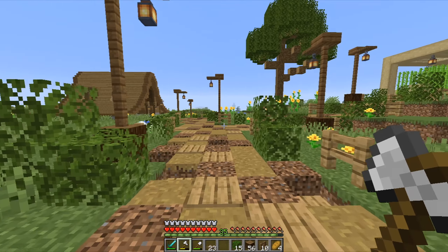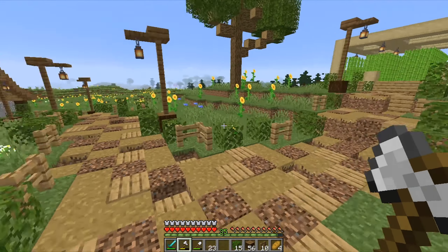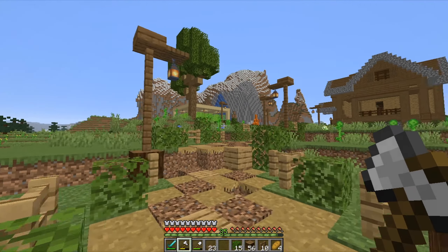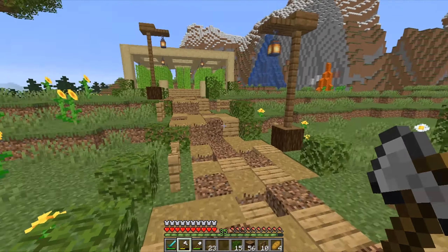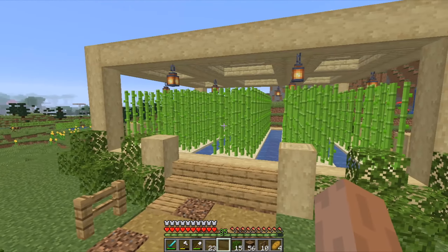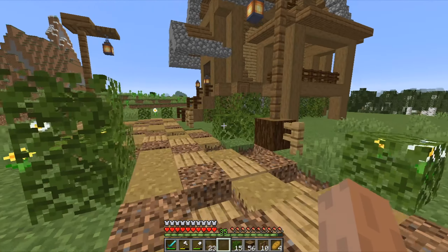And here it is — it's finished. I added a little bit of leaves and I think it looks really good. It's simple, really fast to make, and it looks really nice. It lights up the path so it's nice at nighttime. I'm really happy how this place looks right now — by adding this little farm and this path, this place looks so much better.